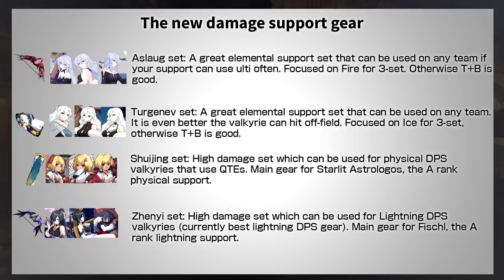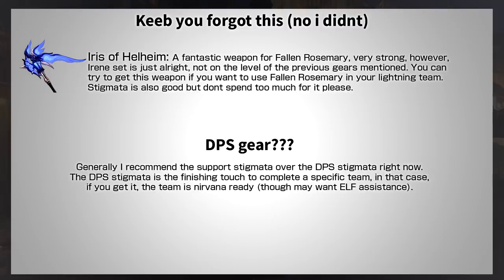The OP A-rank support gear sets are extremely overtuned and make an even bigger difference than both Margrave and Shattered Swords, so definitely look at these first. There's one set for each elemental team, but for the first set you go for, you want one applicable to multiple teams. Both Turgenev and Aslog are really good and can be used on off-element teams. For each, the most important pieces are the top and bottom, though the mid piece is also really good for their respective teams. Shui and Zen Yi are a bit different — they're only really good on Starlet Astrologos and Fischl as support gear, but their damage output means they're usable on DPS Valkyries as well. Shui is more important because Starlet Astrologos is more important to the physical team than Fischl is to the lightning team. Fallen Rosemary's gear is in an awkward spot — I'd recommend getting the weapon only, as the Irene set is niche and you can get more impactful gear elsewhere.